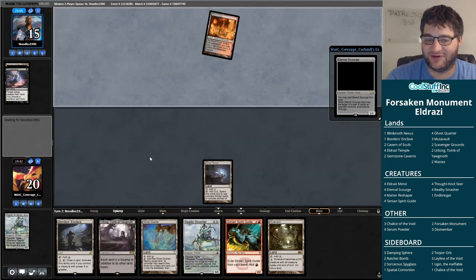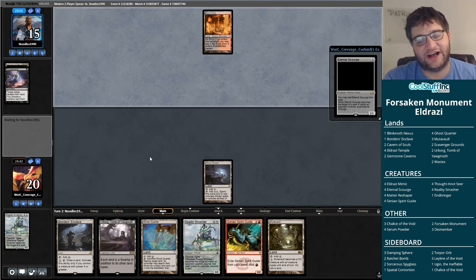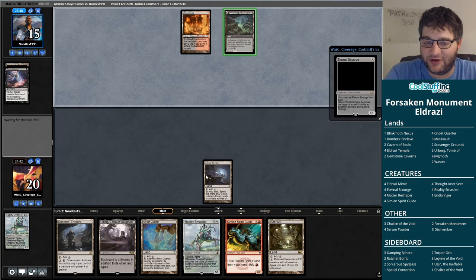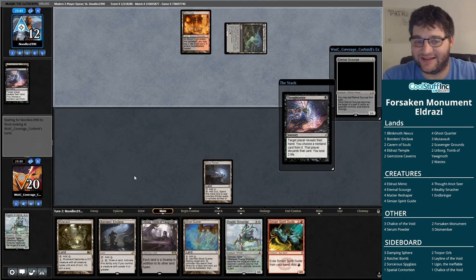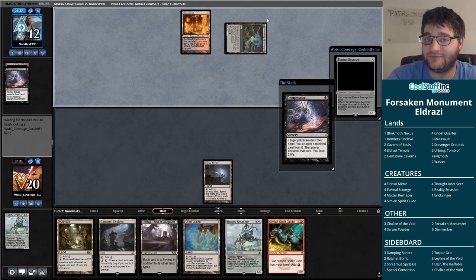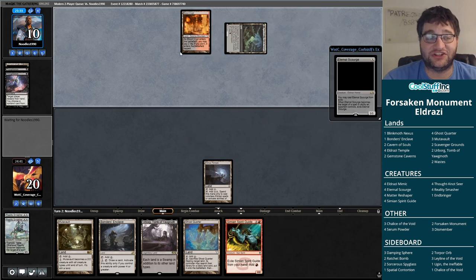I do have to play the Temple on principle, because if I draw another Temple I can play the Smasher. Mutavault — if you're going to draw a land, probably one of the better ones to draw, but I honestly would have preferred to not draw a land. As it turns out, we're getting Thoughtseized again, so it'll be no Reality Smashers for us anytime soon. Look at our opponent's life total by the way — Death's Shadow might be headed for a surge in popularity again with some of these lands.